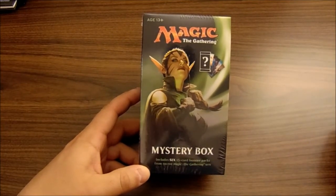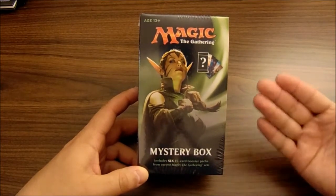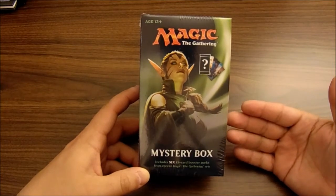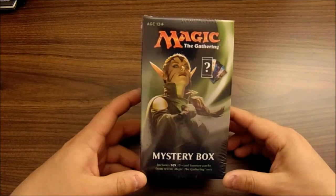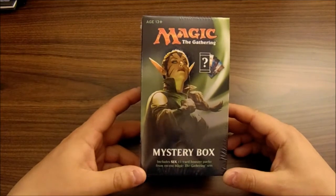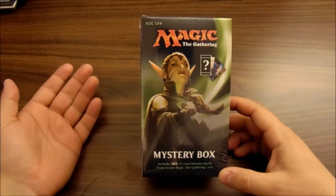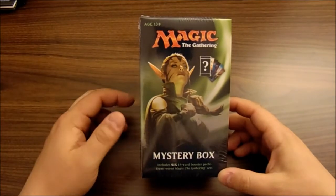MTG and me, this is Charles with a mystery box opening. I had opened one of these mystery boxes previously — it was really popular, a bunch of YouTubers were doing it back in December and January. At the time the artwork was featuring Jace, lots of jokes about Jace. Anyway, Julie and I were at Walmart today in Orlando and I saw these instead, which feature Nyssa. Looks like basically the same product: five of the boosters are Standard and then one mystery booster. Let's check out what's in it.